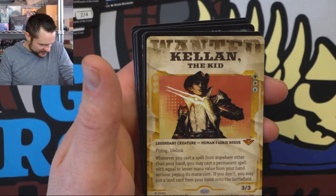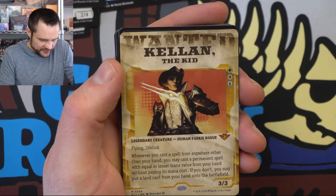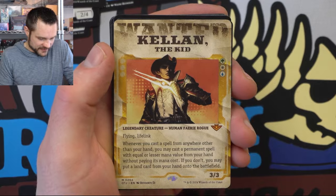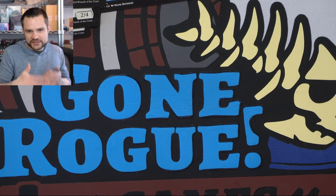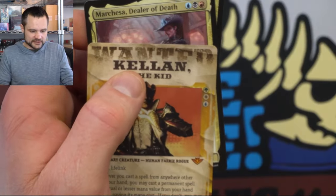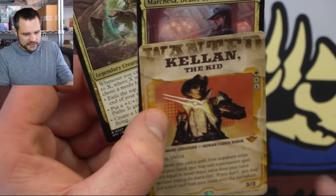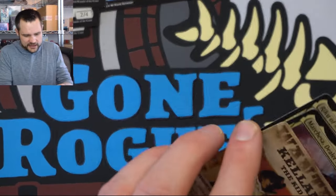We have Kellan the Kid — another option now for a commander. This one has flying and lifelink, and whenever you cast a spell from anywhere other than your hand — so plotting — you may cast a permanent spell with equal or lesser mana value from your hand without paying its mana cost. If you don't, you may put a land card from your hand onto the battlefield. Really sweet one. What's cool about Commander League is eventually you can start building all of them — that's why it doesn't get stale. You have this deck, this deck, this deck. Unfortunately, some of these compete for different color combinations, but they all have different combos going for them.